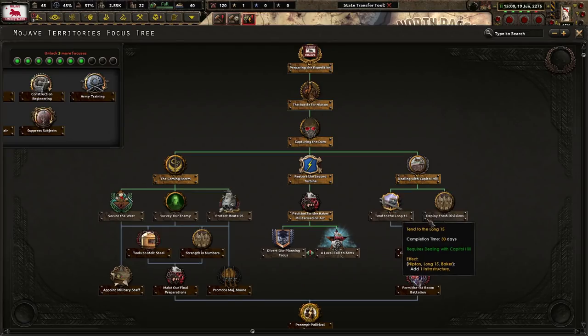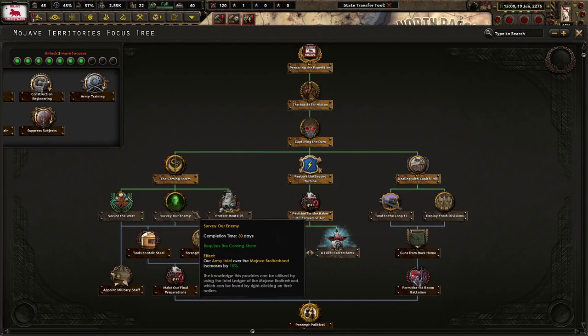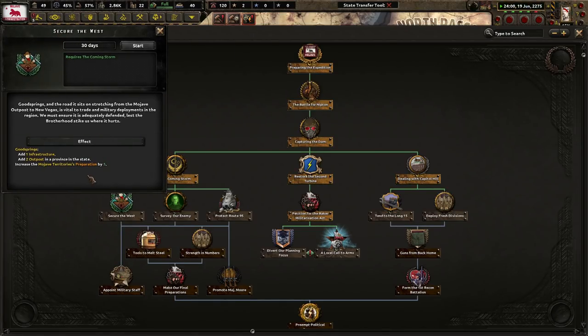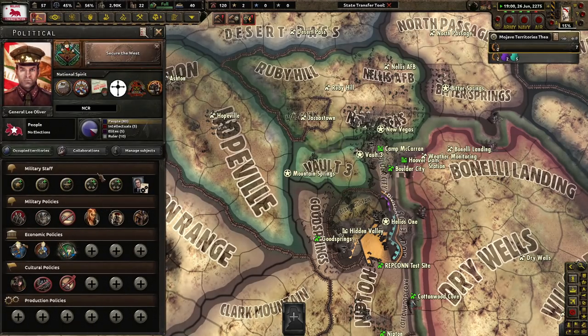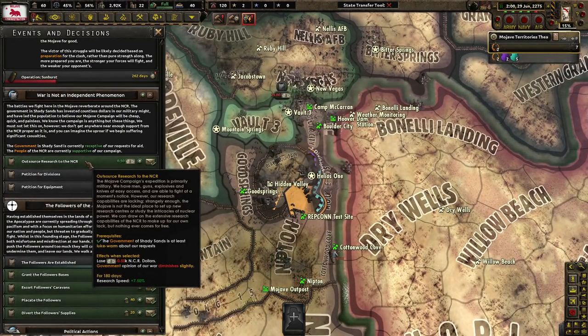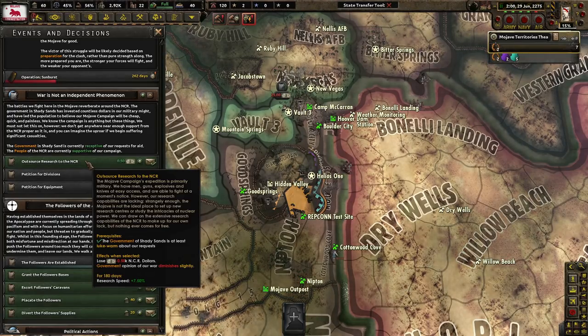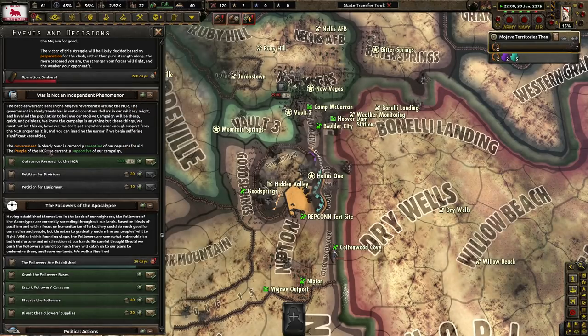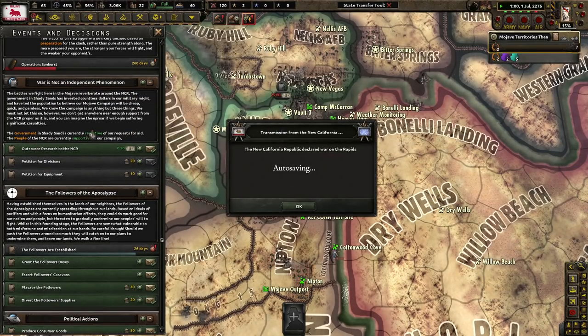We got that one — 10 to long 15. Let's do Secure the West. The road stretching from the Mojave outpost to New Vegas is vital to trade and military deployments in the region — we must ensure it is adequately defended. The lesser Brotherhood will strike us where it hurts, and they probably will. I love that these focuses are only 30 days. Research going to the NCR brings some money, but government opinion diminishes slightly. The government of Shady Sands is currently receptive of our request for aid, and the people of the NCR are currently supportive.